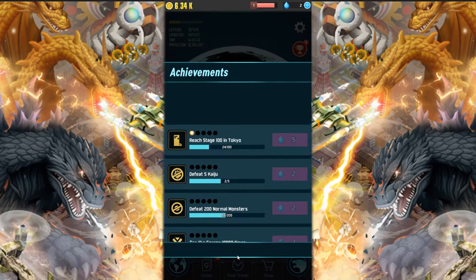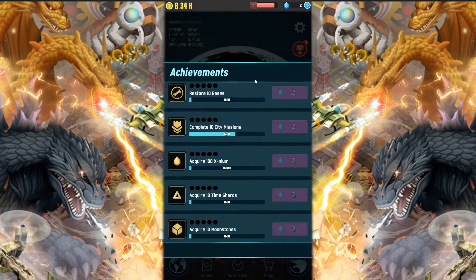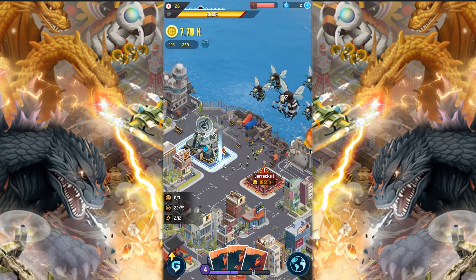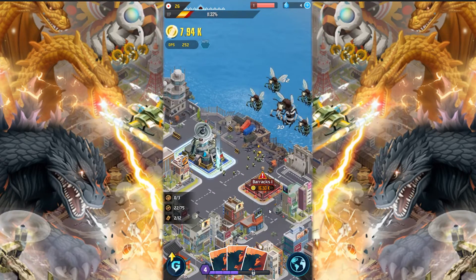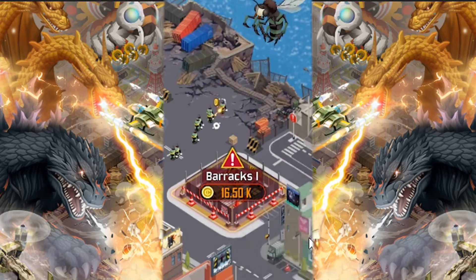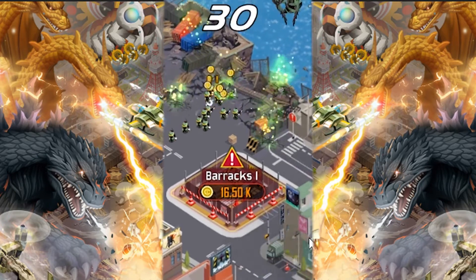So it looks like you can do the achievements here to get some gems. You can use those to buy premium currency. Oh, there's this UFO! I clicked the crap out of it. So every once in a while a UFO would just come along and you just click the crap out of it. I'm going to save up for the barracks.